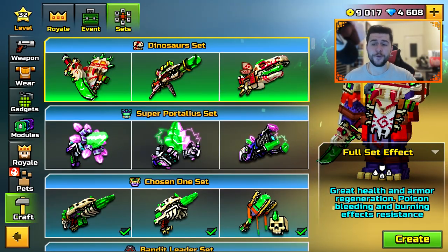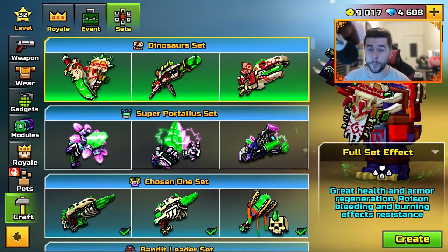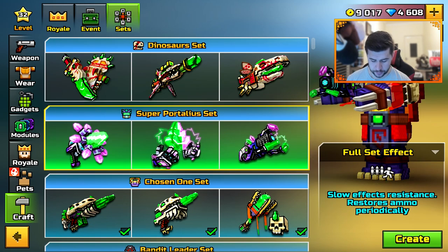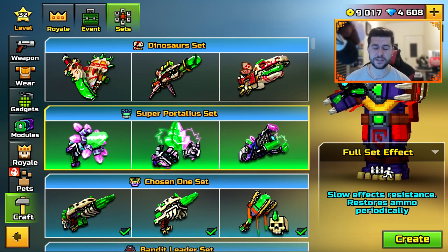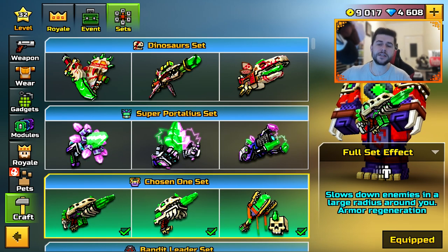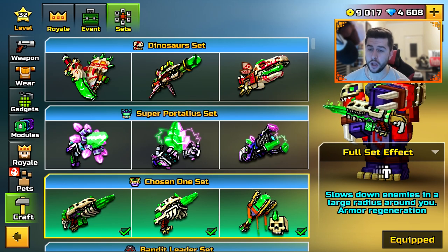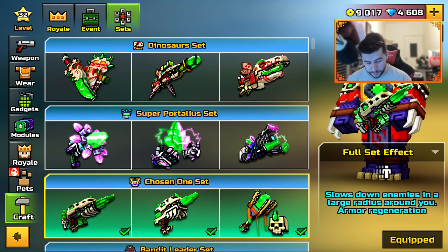Let's go through the full set effects. The Dinosaur set gives Great Health, Armor Regen, and Poison, Bleeding, and Burning Effects Resistance. The Super Portalia set gives Slow Effects Resistance and Restores Ammo Periodically — the last Portalia set literally nerfs firing through walls, so a big difference there. The Chosen One set slows down enemies in a large radius around you and gives Armor Regen.